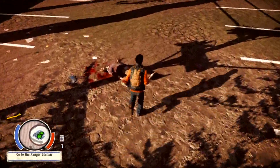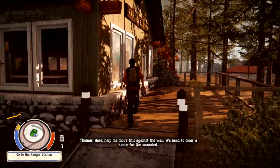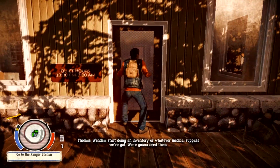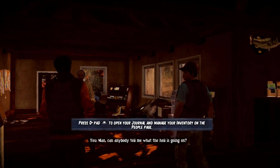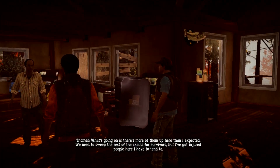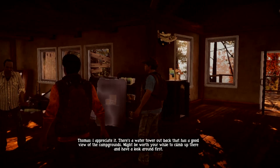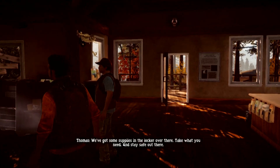Car park, dead people — nice. We were running, the quicker way of walking. Thomas is speaking. Open the door, stop looking like a scared child and go in the door. Thank you. Man, can anybody tell me what the hell is going on? There's more of them up here than I expected. We need to sweep the rest of the cabins for survivors, but I've got injured people here to tend to. There's a water tower out back that has a good view of the campgrounds — might be worth your while to climb up there and have a look around. There are some supplies in the locker over there; take what you need and stay safe.